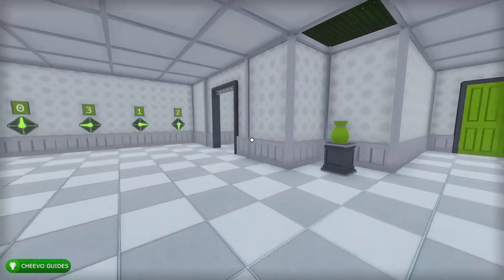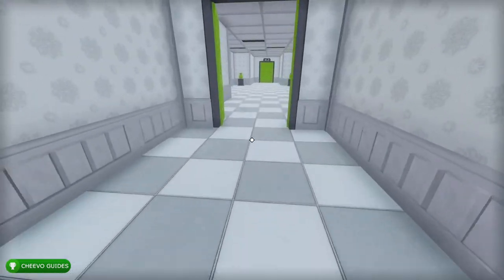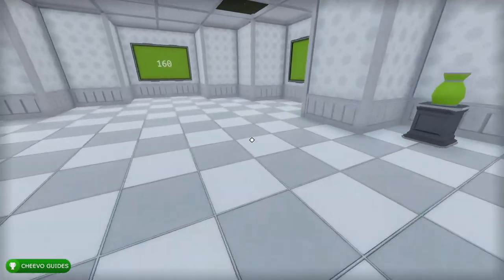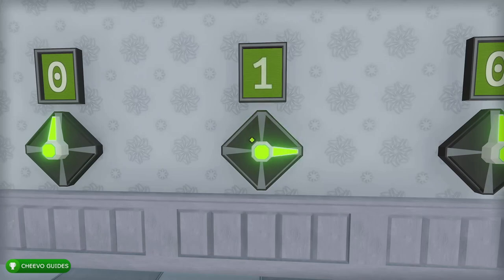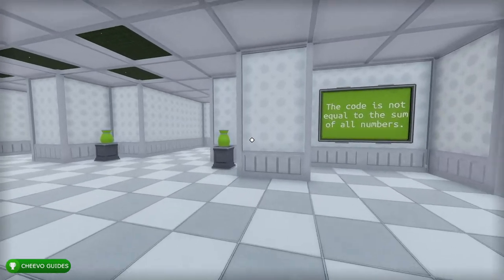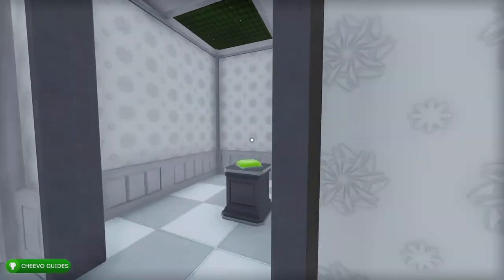The next level is pretty much the same — the sum of all numbers. Don't forget to press the button otherwise we won't be able to escape. Same thing again — the code is not the sum of all numbers, so add them all up. The answer is 303, so enter 0-3-0-3, then press the button.